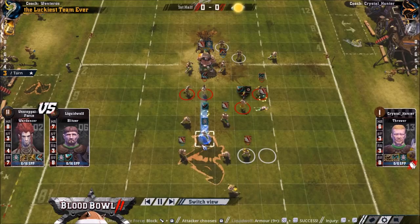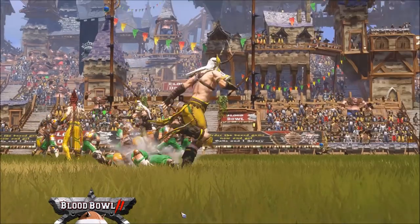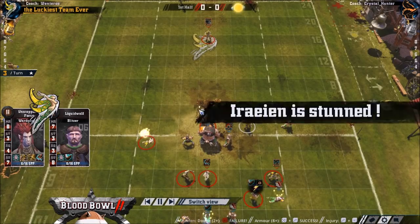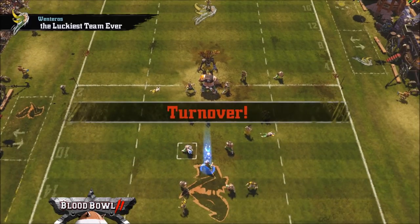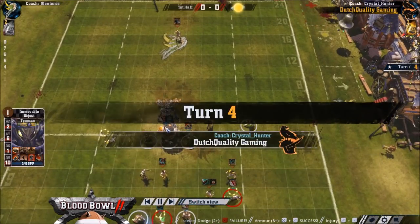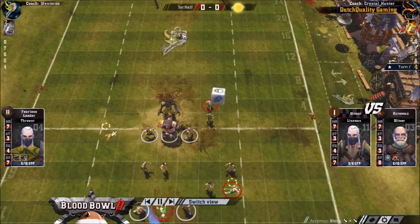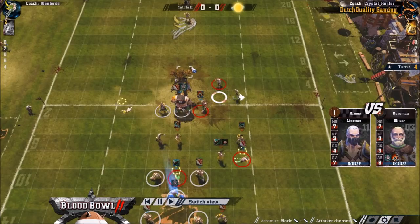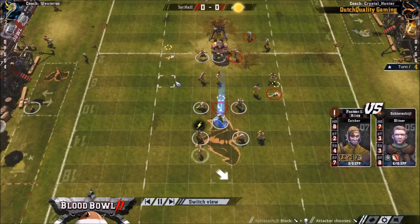He's basing up the cage a bit and has intersected the team. He goes for a 2+ dodge — that's 7 squares — so the idea was to base this guy, which is why he felt he had to make the dodge. Maybe he should have made the GFI instead. That was a little unlucky — a 1-in-6 fail, not a 1-in-36. I would have maybe just had him standing there.